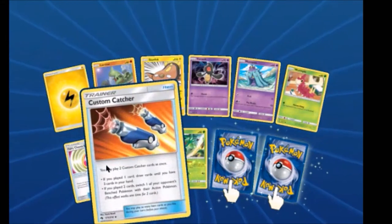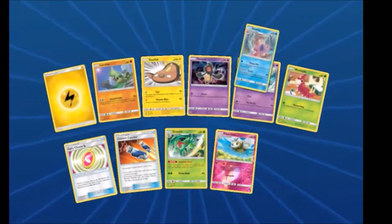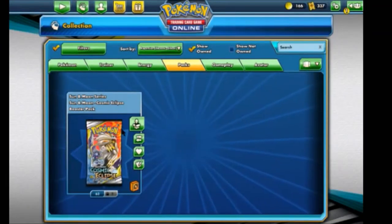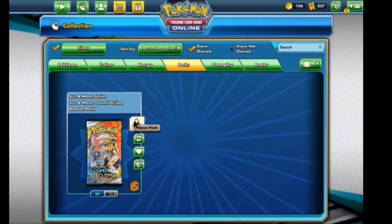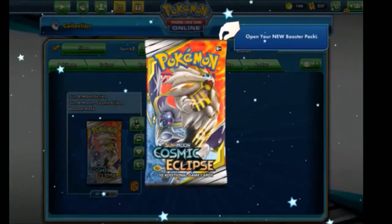We got a Custom Catcher, which is really good, from one of the fairy charms. A Bumpy Reverse and a Smoky — not bad. I did go ahead and get a couple cards already from trades, but I did not open any actual packs yet. So it should be mostly new.